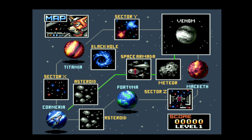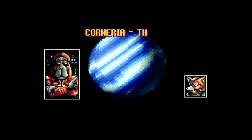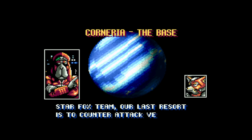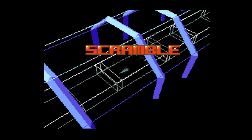I'm feeling lazy, I'm going to do path one. Star Fox team — our last resort is to counter attack Venom. Good luck. This game does have minimal voice acting — they're telling us to scramble.